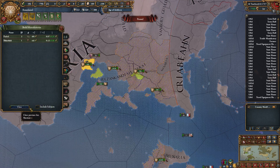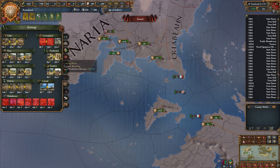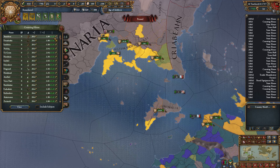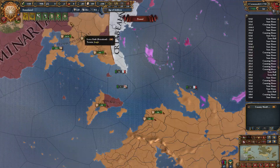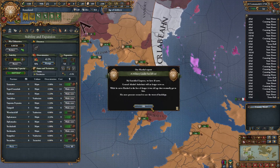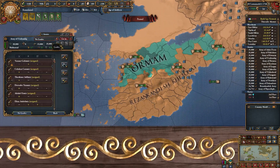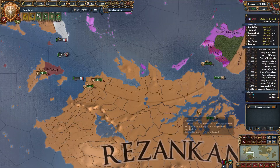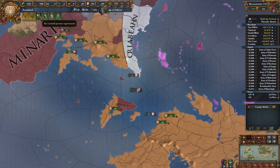We can't build state houses at the moment. I could upgrade centers of trade. Or I also need to do something else. You don't have a leader. And you don't have a leader. We also don't have any sailors at the moment.